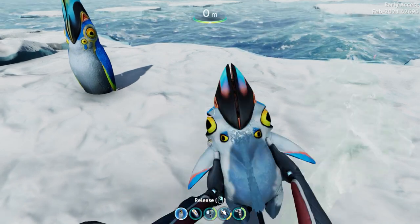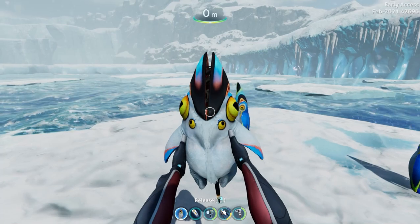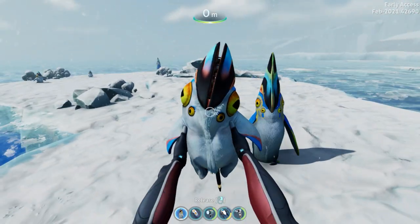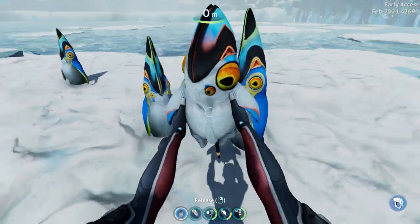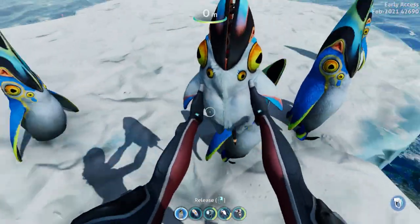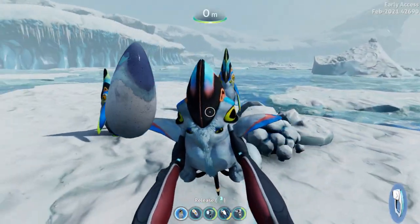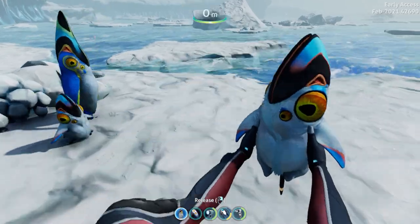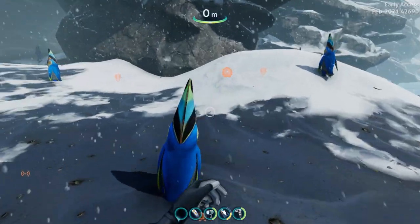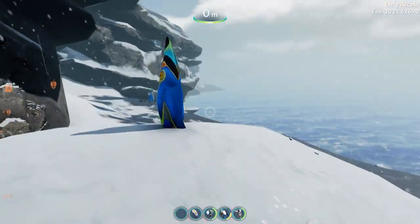Since we're talking about the concept art, we might as well first talk about the pengling — that's right, the baby version. It looks about the same, but more chubby, cute, and short. Everything else is the same, including the horrific opening mouth. Also, this is what the eggs look like, and we'll cover how you get them in the behavior section.